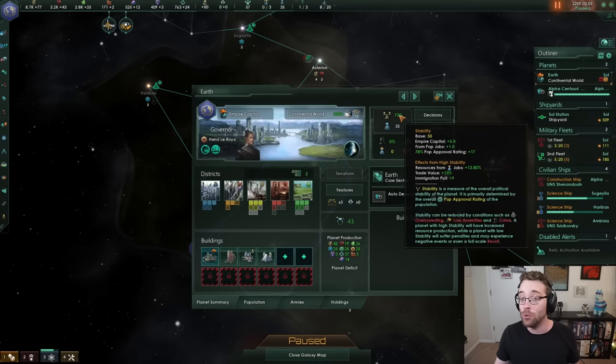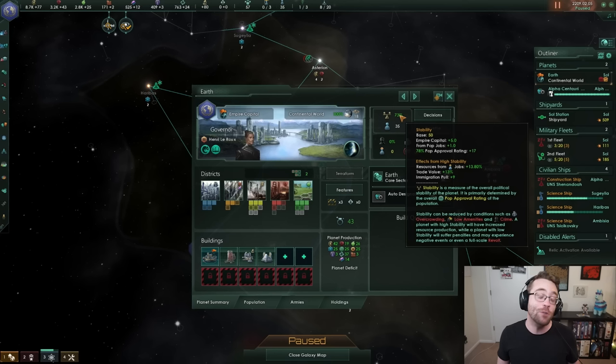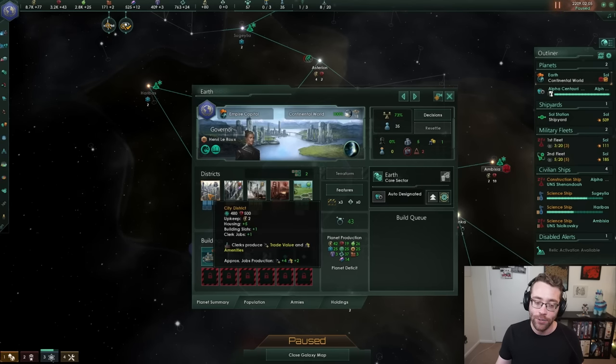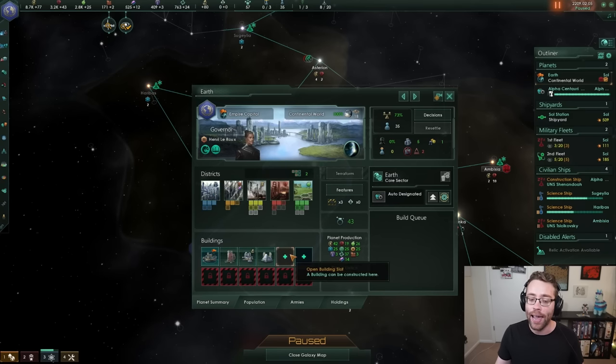People living in destitute situations will grow a criminal population that creates less stability on your planet. If crime grows too high or stability drops too low, you may see your planets in all-out revolt, with riots or terrible things happening. So make sure you keep your population happy and on planets that are actually habitable for them. Housing is our next number here, showing how much housing is available for new population. If you are lacking housing, this number will be negative, meaning you need to make houses or your pops will be quite upset.